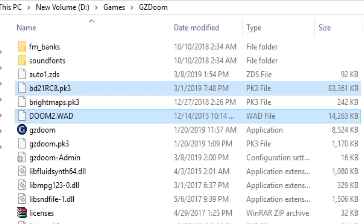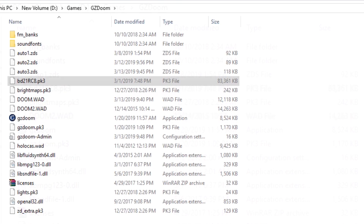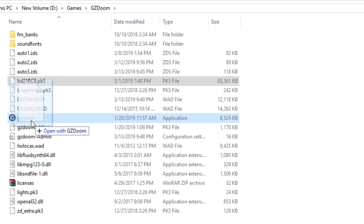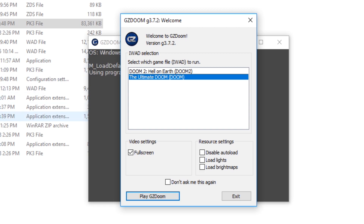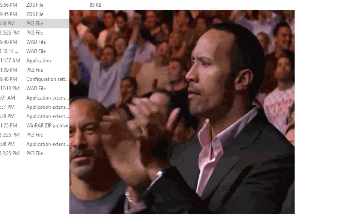Everything should work splendidly. Now, if you have more than one type of Doom wad in the GZDoom directory, such as Doom and Doom 2, GZDoom's pretty smart. It auto-detects the presence of the multiple wads and presents you with a little load menu, and it asks you which version you'd like to use. So again, everything's fairly user-friendly, all things considered.